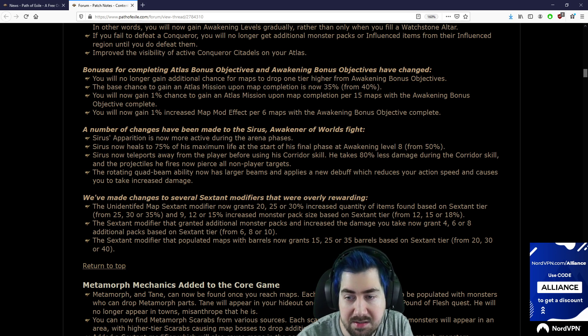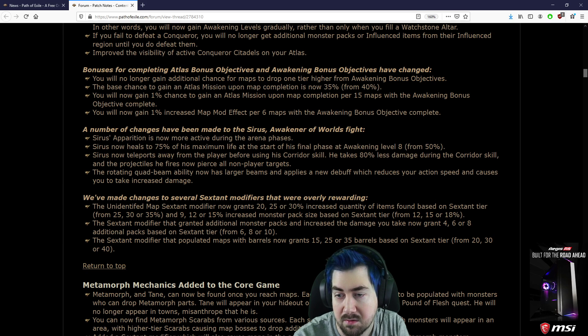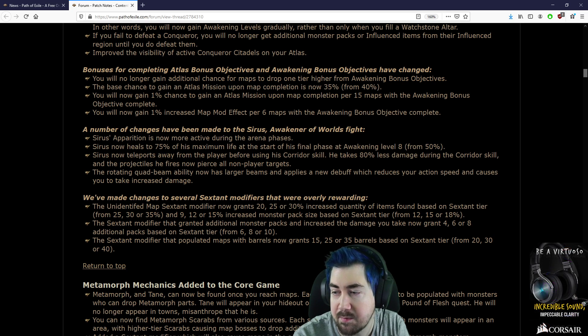Sirus's operation is now more active during the arena phases. Sirus now heals for 75% of his maximum life at the start of his final phase at Awakening level 8, from 50%. Sirus now teleports away from the player before using his corridor skill. He takes 80% less damage during the corridor skill, and the projectiles he fires now pierce all non-player targets.